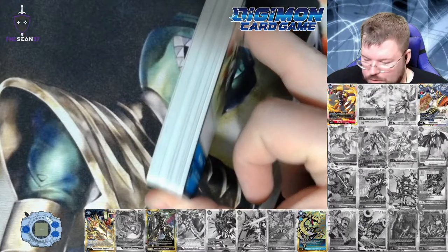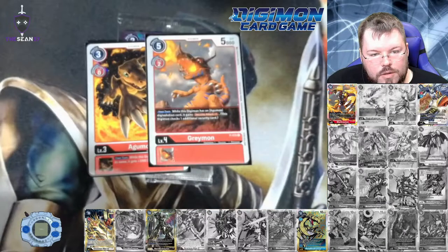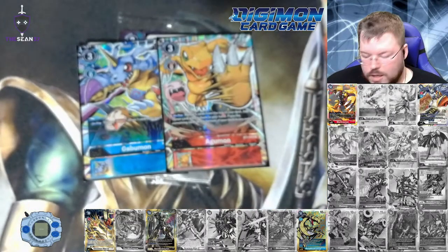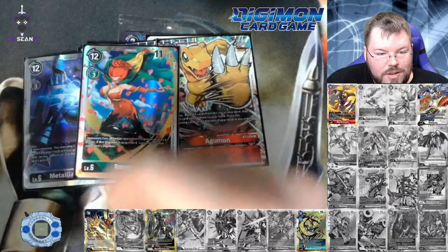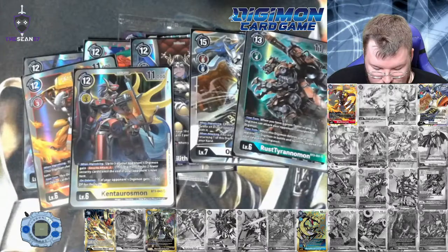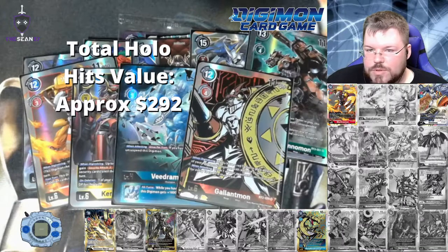As always, Fat Stacker Rares right here. For our box topper we got an Izzy alternate art. We got Agumon and Greymon in our promo pack that came in the box as well. And then we got alternate art Gabumon and alternate art Agumon in our dash packs. Then MetalGarurumon, Rosemon, Lilithmon, Omnimon, Rusttyrannomon, WarGreymon, Kintarosmon, and then alternate art secret rare V-Germon, and alternate art Gallantmon — our new card. Definitely would have made my list if my list was bigger, but definitely a good box.